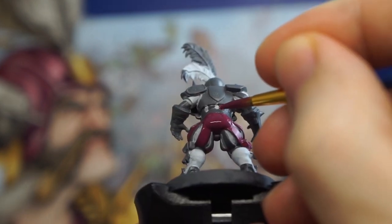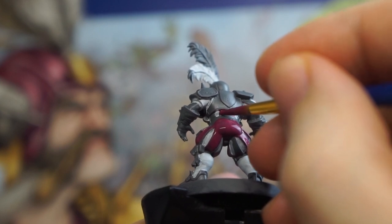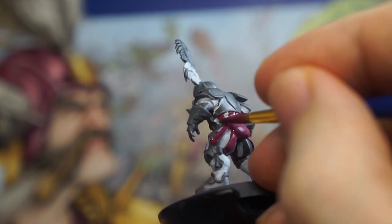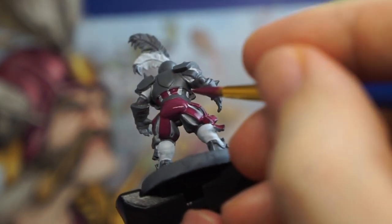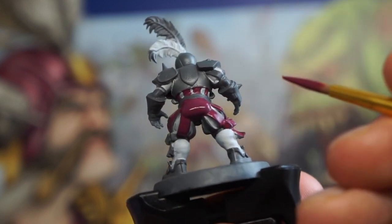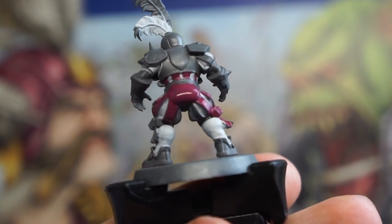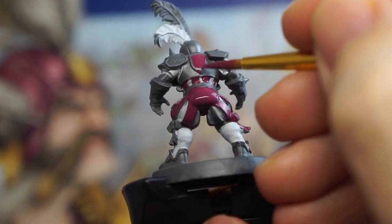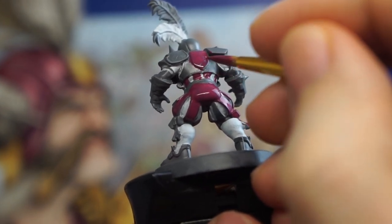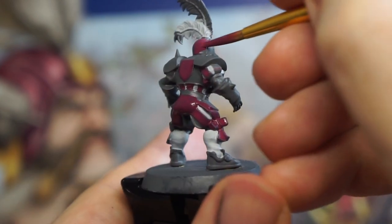Now comes the tricky part. These minis, as sports players, are very stripe-heavy, and there are a lot of thin lines to try and catch with alternating pink and white. Just try to get these as careful as possible, but if we do slip up, we can go back over these later on when we're tidying up the mini. We also want to get the shield emblems on the back of their armour, and the other half of any pinned to their front, as well as painting in the dark pink material for their helmets.